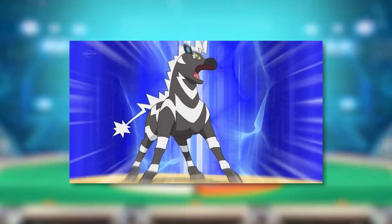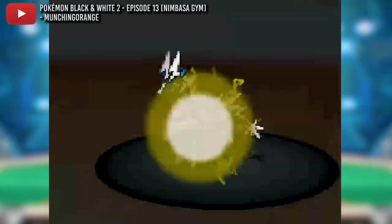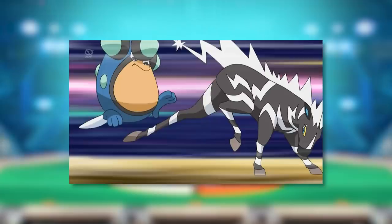Steeds named for the Greek terms for lightning and thunder, respectively. Zebstrika was a favorite among in-game players of Pokemon Black and White, as its pre-evolution, Blitzel, was available early on. They would also have to face it and come to understand its power when battling the electric gym leader, Alessa. Today, we're going to examine how Zebstrika performed in the harshest of terrains: the competitive scene.